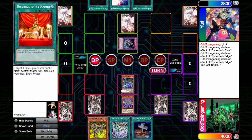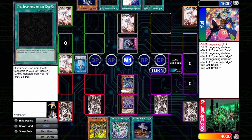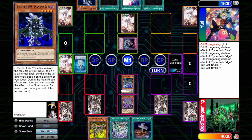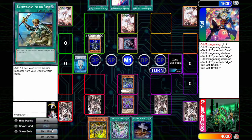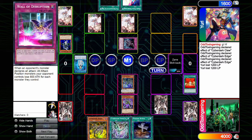I use Foolish Burial, go to my battle phase and attack directly again for 1200, dropping them to 1600 life points. They draw into Diamond Dude and use Looking Into the Future, revealing Beginning of the End, Reinforcements of the Army, and another Diamond Dude. They summon Diamond Dude and I chain Offerings to the Doomed on the summon, sending it to the graveyard. They set Beginning of the End face down. I attack directly for 1200 and they drop to 400 life points.